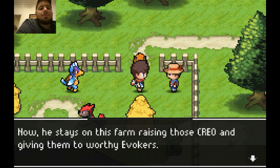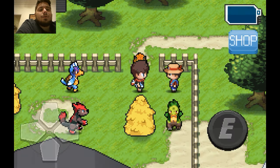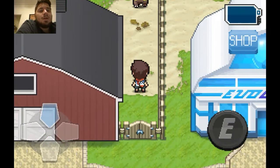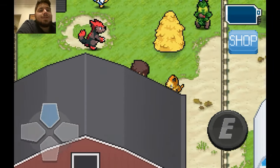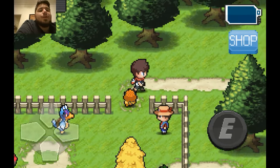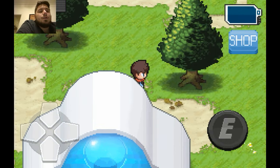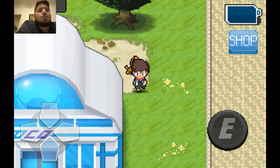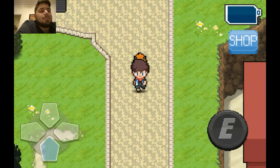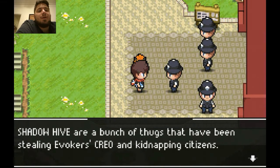Oh, maybe he's right here. 'Old Lair found these creole when he was a young evoker like yourself. Now he stays on this farm raising those creole and giving them to worthy evokers — sending a creole with a talented evoker is his way of staying in the game even though he was getting old.' Where are you, guy? I probably have to beat the arena first — which is something I will probably start off the next episode with.